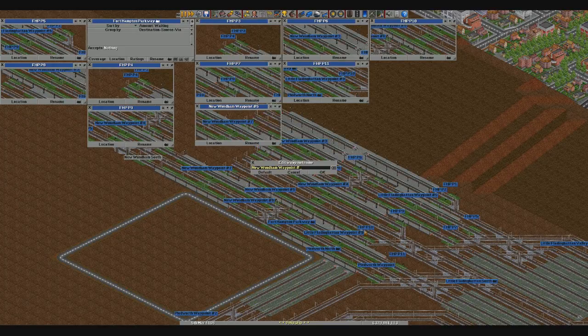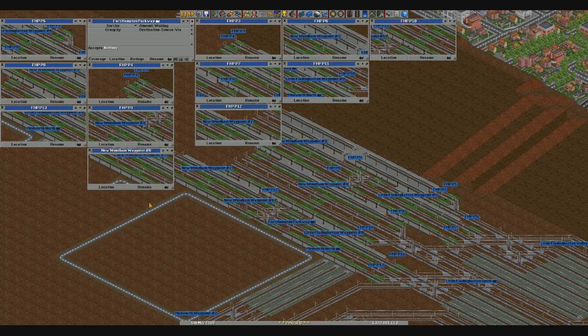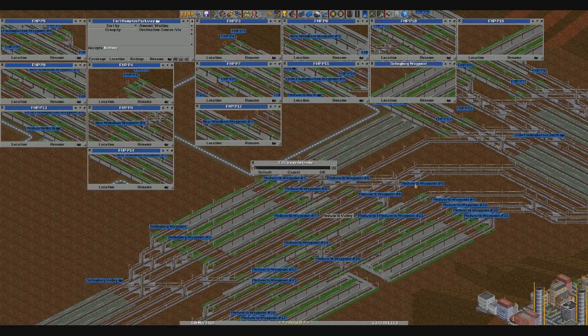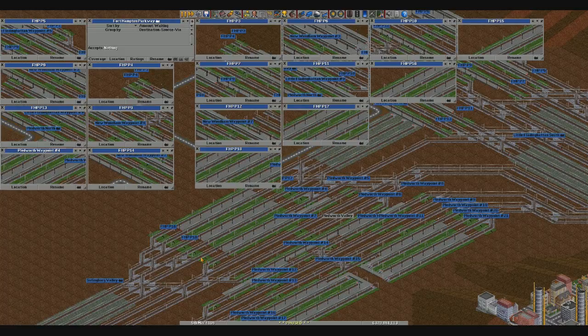This one, under here, is going to be P12. P12 — this one, P13. P14. Right. Now, over here, this one is going to be P15. This one, P16. This one is going to be P17. This one is going to be P17. P18 — we've got a lot of platforms at this station. P19. Let's just check — that is P18. Yep. P19.